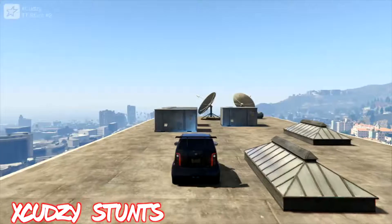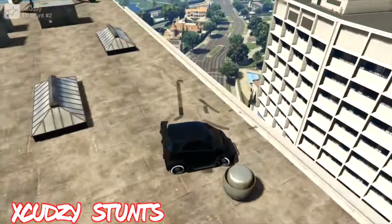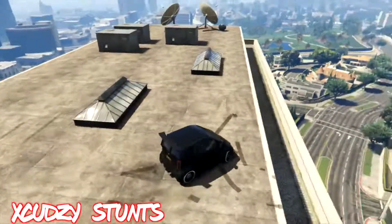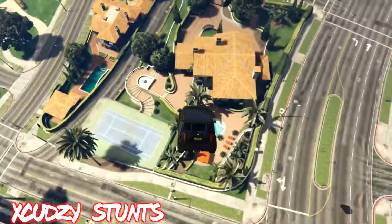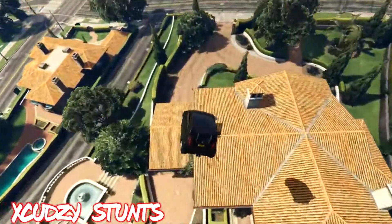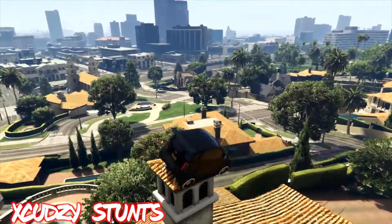On number two we have Courtesy Stunts. He's gonna be hitting an insane precision stunt. I know how hard these stunts are, so that's why I put him in number two spot. Just look at that — he jumps off the edge of the building and lands smoothly on Michael's chimney. Well done on your number two spot Courtesy Stunts.